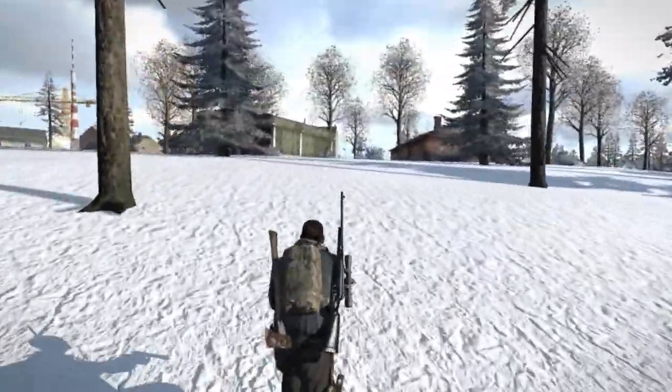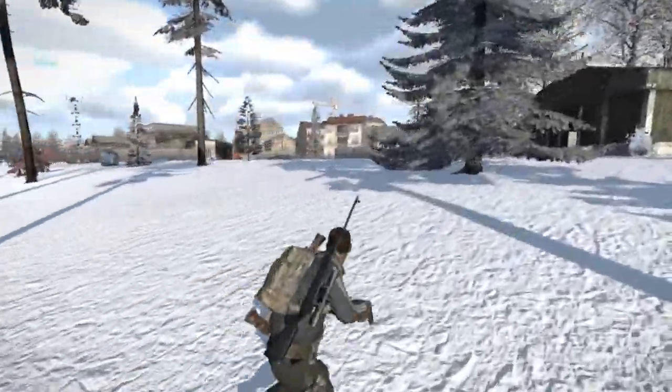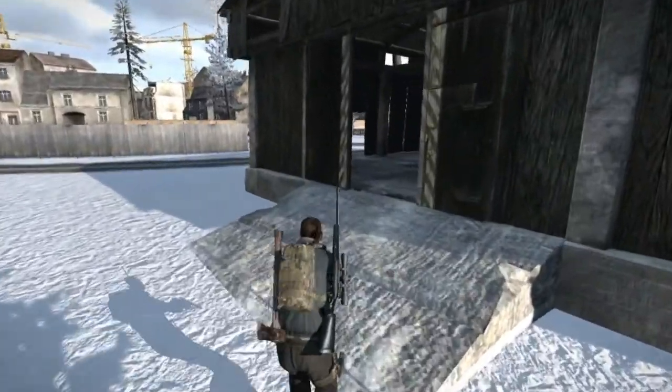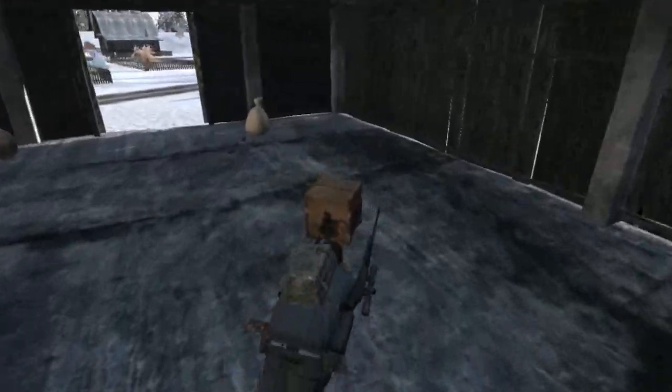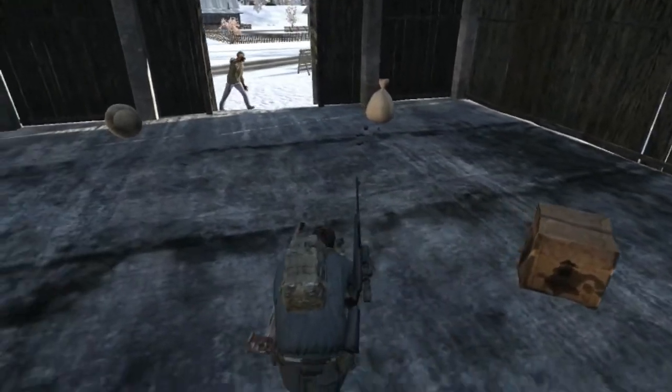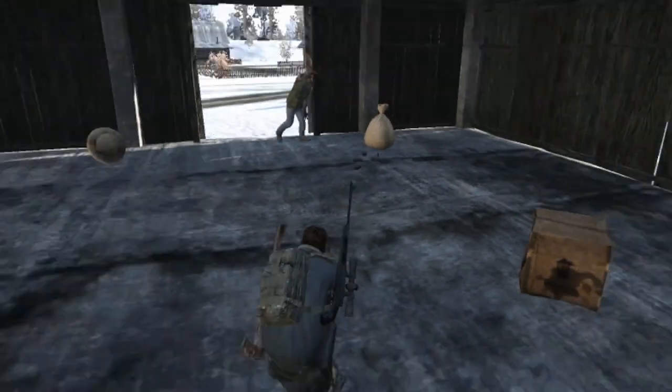You need to eat. You're in continuous survival, not knowing whether you're starving or not. If you're bleeding, your screen will have just dots of blood all over it. And there's some ammunition here.